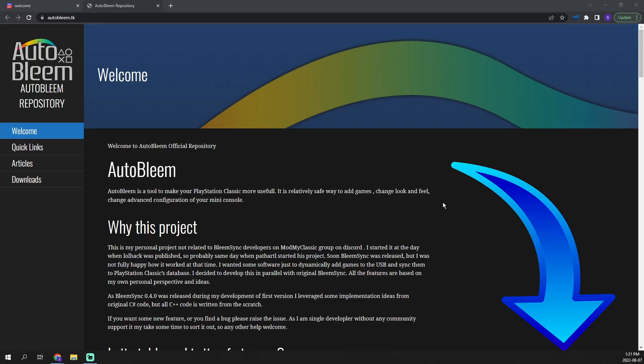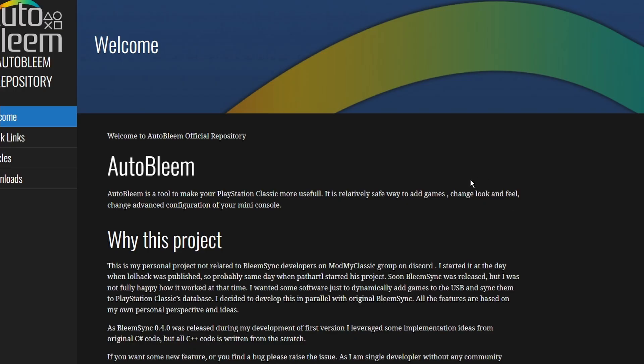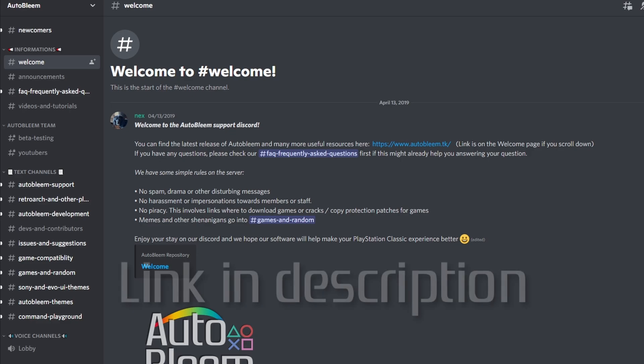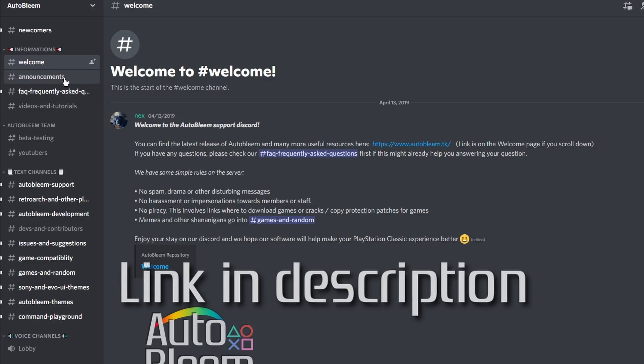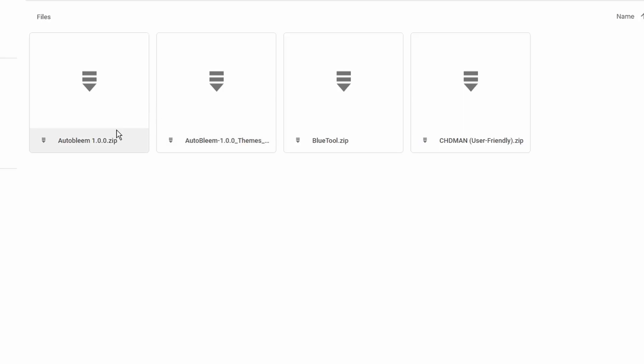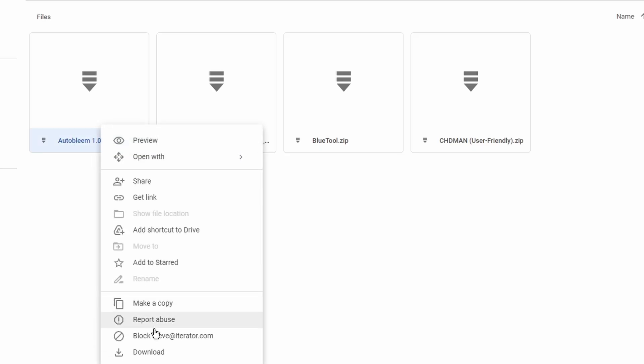Installing the mod is actually really straightforward. What we need to do is jump onto the AutoBleem Discord channel and grab it right from their announcements tab. I'll leave an invitation link in the description. In the announcements section you can see that AutoBleem 1.0 has been released, and there are five different sites you can grab it from. I'm going to grab it from Google Drive, but you can also use the Mega or OneDrive links. Within the folder there are several options — the one we need is AutoBleem 1.0. There is also an AutoBleem 1.0 Themes file, but we're not going to mess with that today. We're just going to grab the AutoBleem main hack, right-click the file, hit download, and save it to our desktop.